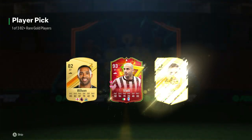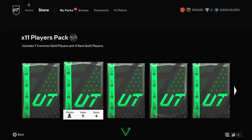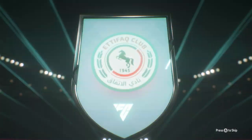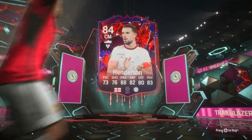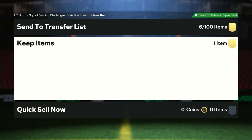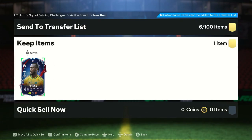We get an Ali Golasso hero from a pack - these 82 plus player picks have been nothing but unreal ever since they came out. I rate EA for bringing out 82 plus player picks; normally they don't bring out player picks. Next pack we get ourselves Jordan Henderson Trailblazer and a Michael Antonio from an 80T plus player pick.